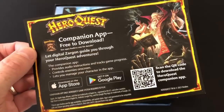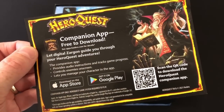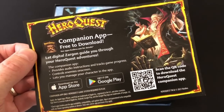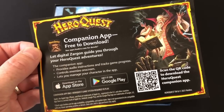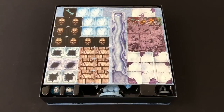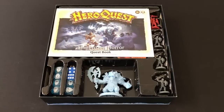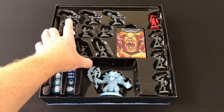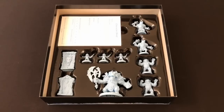When you remove the lid, you are presented with a really rather nice, well-thought-out insert where everything is locked into place. Right at the top we have the advertising flyer for the companion app, and that app has already been updated with the expansion, which means you can play through the whole campaign without a Zargon player to run the dungeon for you. Under the punchboard and rules book, you get not one but two layers of gaming goodness. I like how they made sure the Frozen Horror was right there to greet you when you opened the box — it's a suitably impressive chunk of menacing evil.